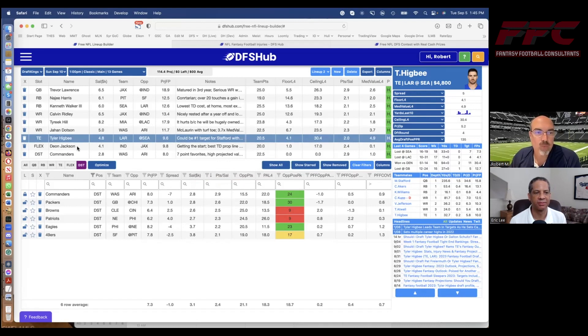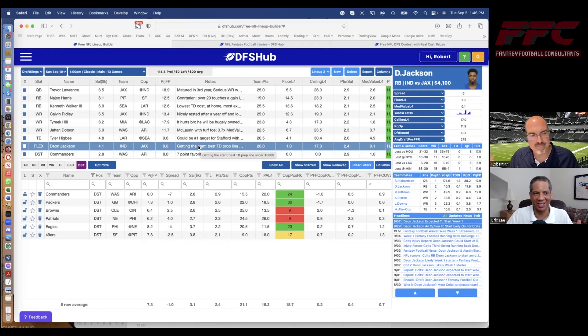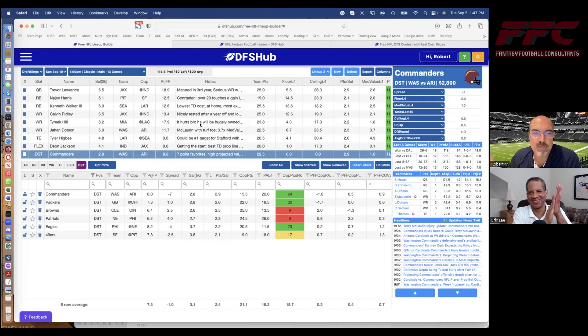As part of our team stack, we have Dion Jackson. Indianapolis is at home and will not have Jonathan Taylor, who's on the PUP list. They will not have Zach Moss, who has a bad wrist. When that has been the case before, Dion Jackson gets the lion's share of the carries, and I expect that to happen here. The only competition is fifth-round rookie Evan Hall — he'll get a little action — but I think the majority of the work will be Jackson's.